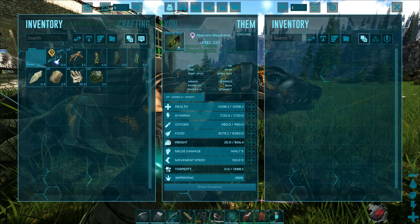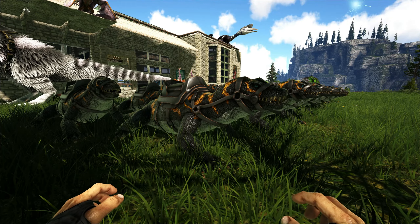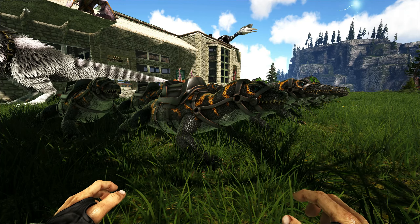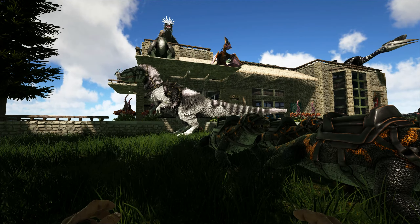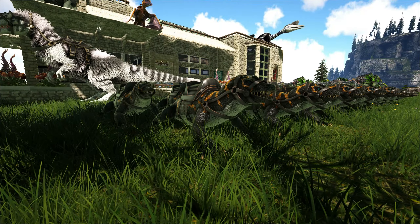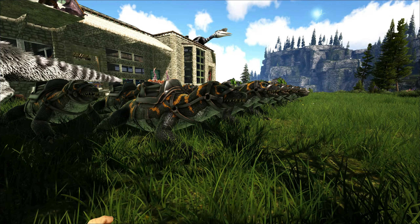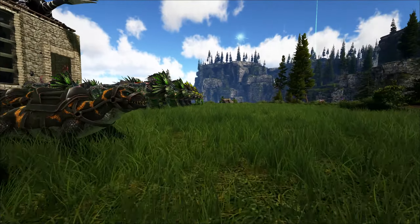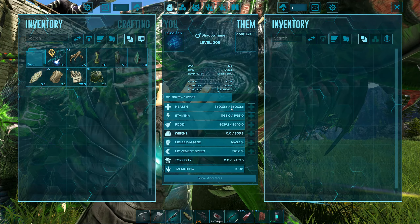The saddles are the 133 that we had in the last video. Health is at 15,000 — that should keep them alive with the saddle. The Brood Mother isn't too bad, and damage is just under 1,500, so these are a little better than the ones we tested with yesterday because those didn't have the imprint bonus. I took out a male and female along with the yuti, gave it the boost plus the mate boost, and they do about 260 to 265 per bite. With a full flight of 19 plus a yuti, we should be okay.